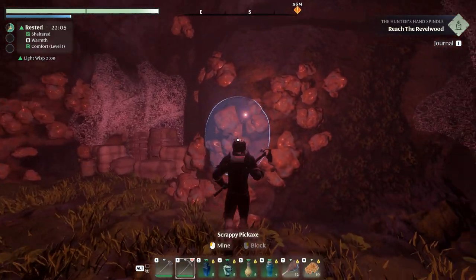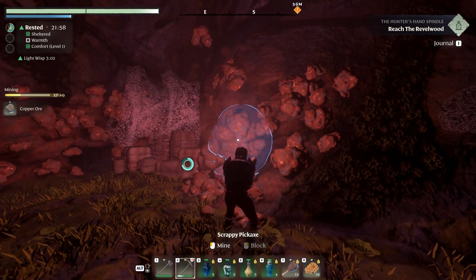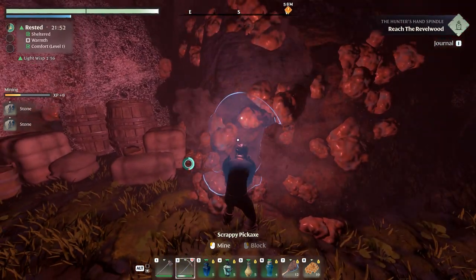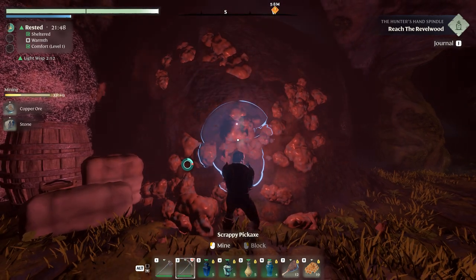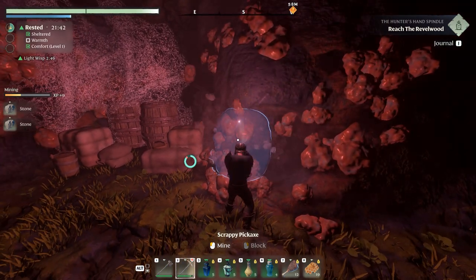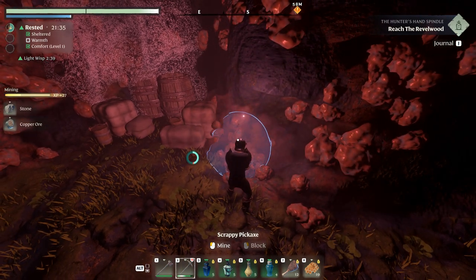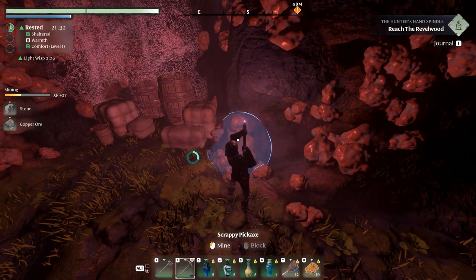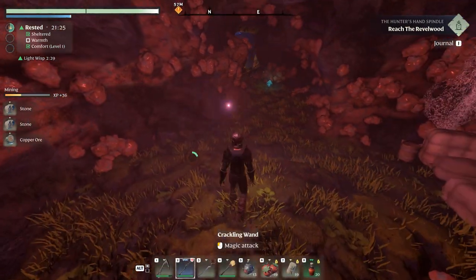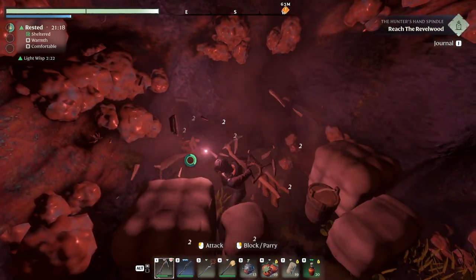Let's have a quick look. It is copper — wasn't sure if it was copper or clay, but we do need some copper as well. I guess we can grab a little bit, even though it looks like we are getting more stone than copper. I guess that will do — we can always come back if we need more, and we probably will.